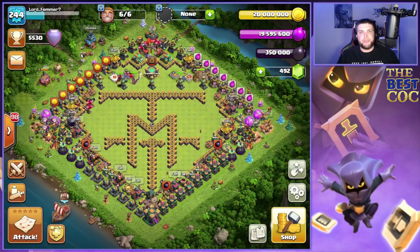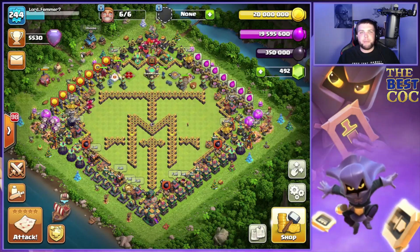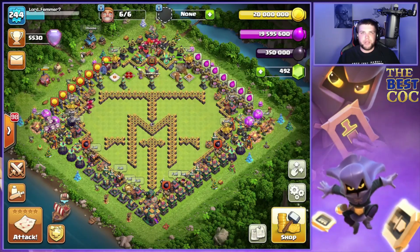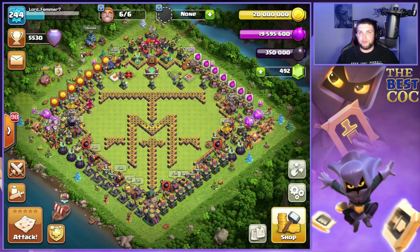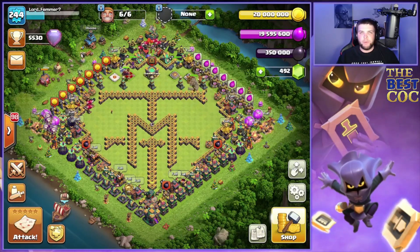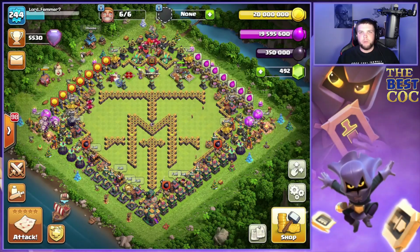That's going to do it for today's video. Hope you guys enjoyed — appreciate you stopping in and supporting the channel. We brought you another top legends league pusher using super dragons. We covered in yesterday's video that the top four attackers in legends league were all super dragons and five of the top ten were all super dragons. Clearly something's working — the more we see how top players attack these bases, the better we can be with the army. Smash the like button, subscribe, and turn on notification bells so you know when these videos are coming.